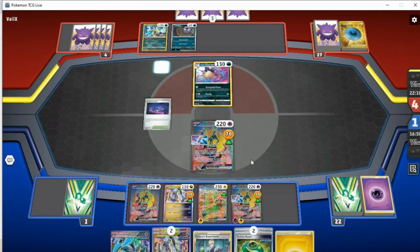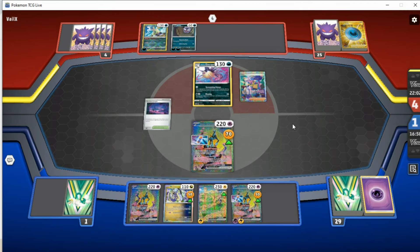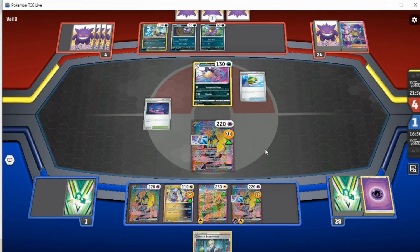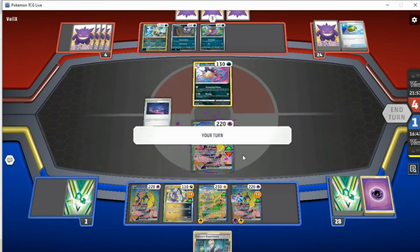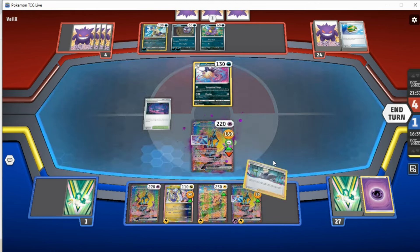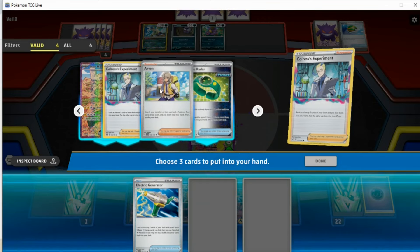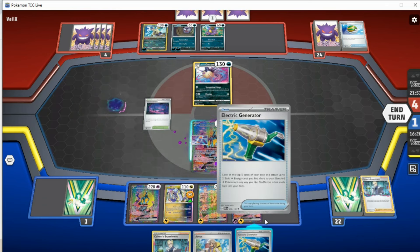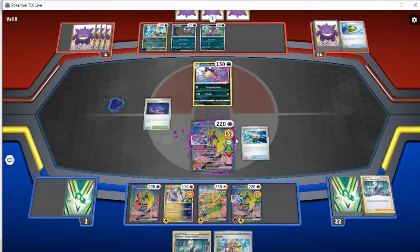Just depends if our opponent has Rare Candy Gengar. Iono down to one — that's quite annoying. My opponent is determined to fight to the last. We do get Colress though — so against all odds, we are still in this game technically. My opponent is whittling us down slowly but surely with Poison. That's energy and it's nice. We can Colress, and we just need two energy off the Generator — but we whiffed it, so never mind.